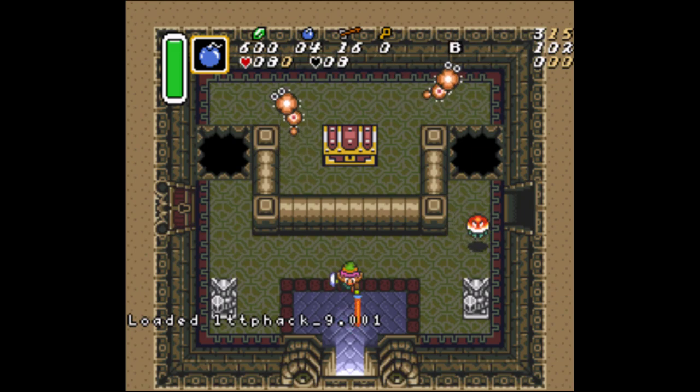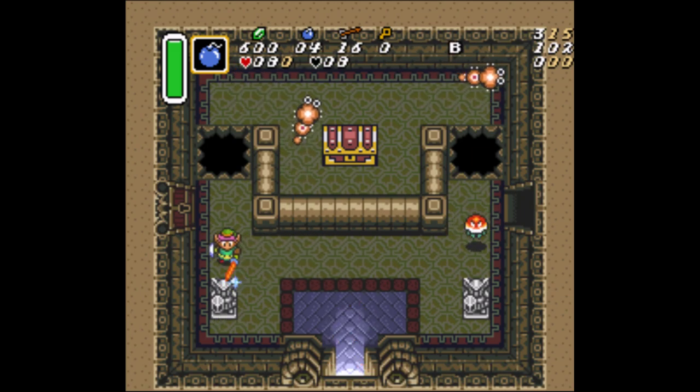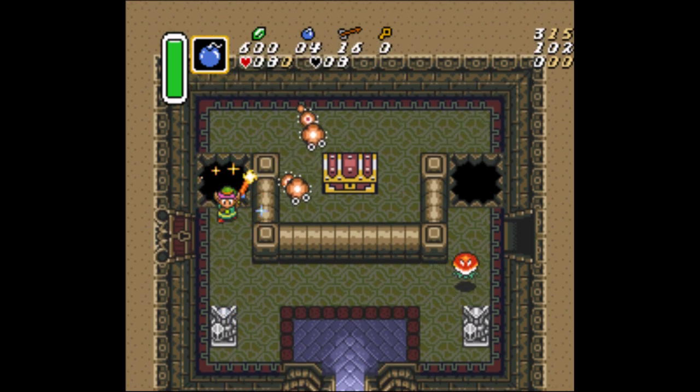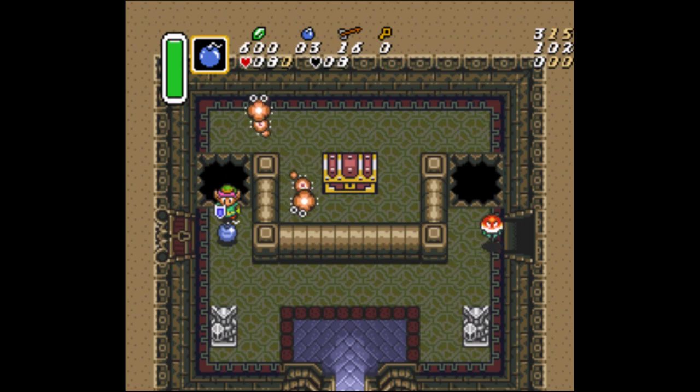Let's show it once more. Hold the sword down, we're going to walk up to the edge, spin slash, and while the spin slash animation is happening, we hold away from the hole. Just like that. Works every time.